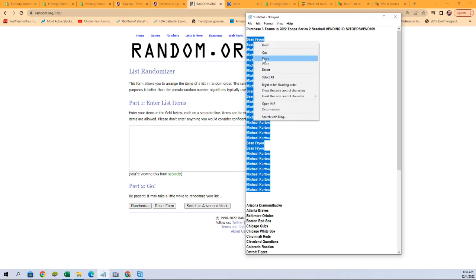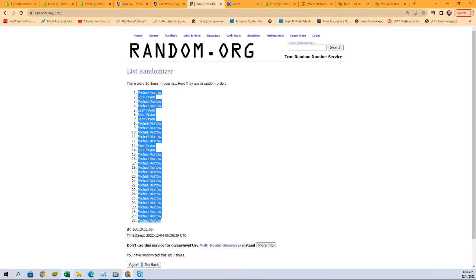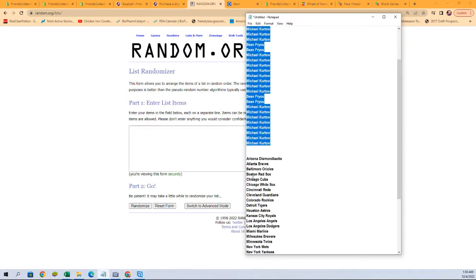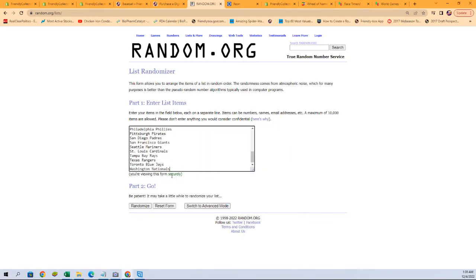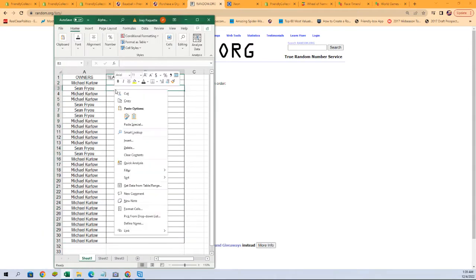Copy and paste right from here, seven times — one, two, three, four, five, six, and seven. Let's get those copied. Go to a fresh randomizer for our team names — make sure there's no space. No spaces again, seven times here we go — one, two, three, four, five, six, and seven.